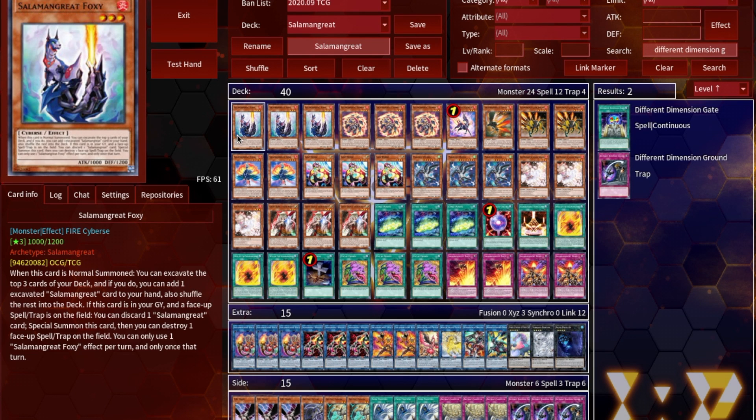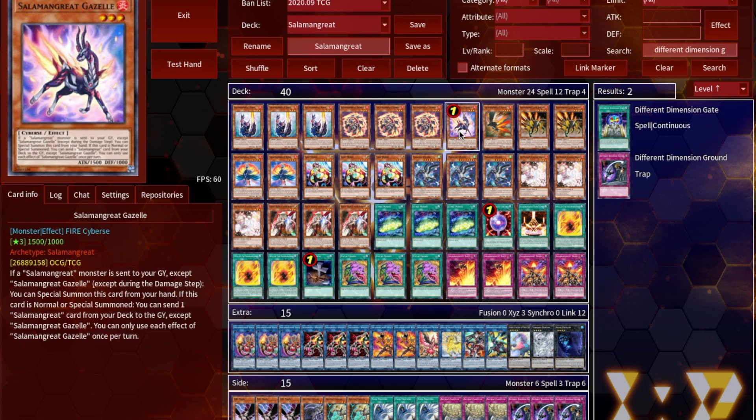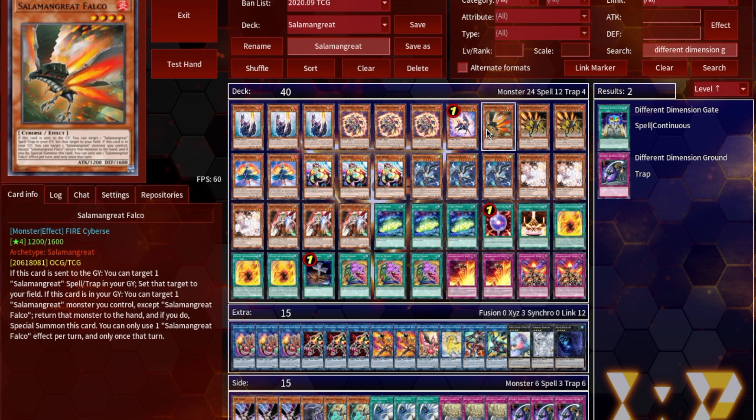Starting off, we've got three copies of Foxy — it's your Duality for a Salamangreat card and you can pitch something to pop a back row that's already up, like Summon Limiter or There Can Be Only One. Three copies of Spinny as your level three extender — you play it even over Mirage Staglios just because it's such a good extender. One Gazelle, one Falco. Falco is really good in the grind game, letting you reset Rage and Roar from your graveyard.